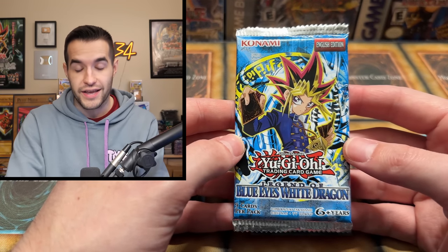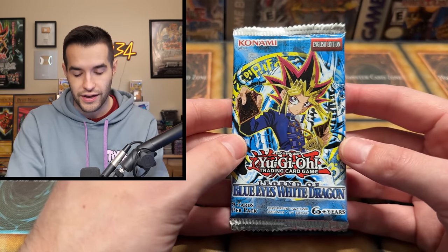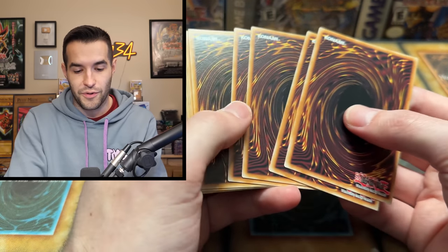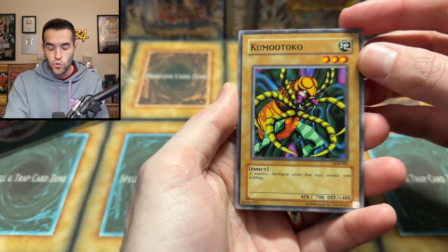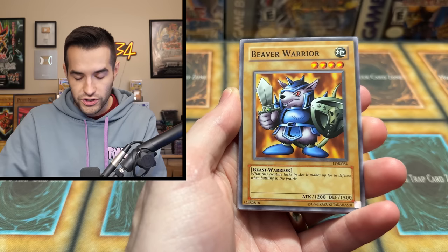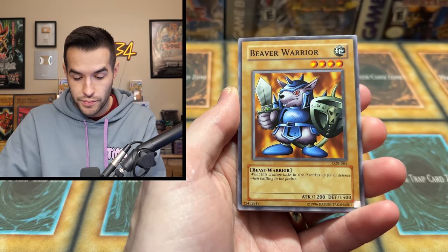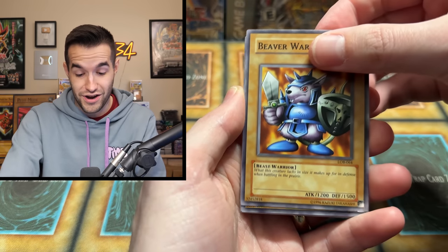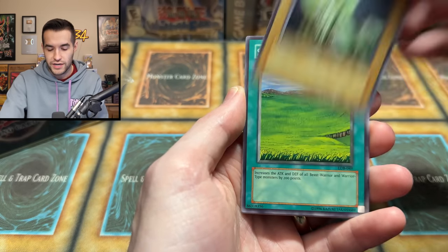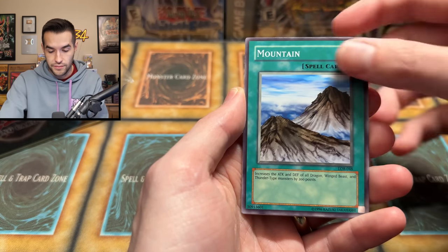One more pack before we get to the tin. This is at this point a six-year-old pack, which is ridiculous — a six-year-old reprint pack. If you go with the actual set, it's over 20 years old. 2017 pack — Blue Eyes White Dragon would be pretty epic. These cards are really hard to grade when they're hollow, so if we can get one that's gradable it'd be sweet. We have Kumudoko, Legend of Blue Eyes, and the Beaver Warrior. 'What this creature lacks in size it makes up for in defense when battling in the prairie.' Little Beaver on the prairie. We have Silver Fang — where's this Raigeki for the ultimate combo? Sogen, Mountain — beautiful cards.